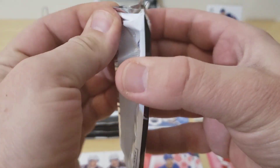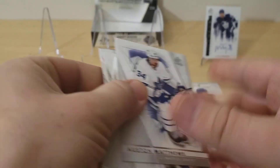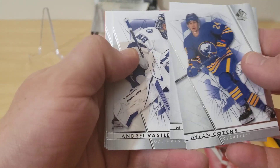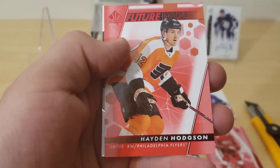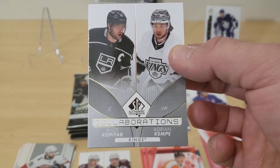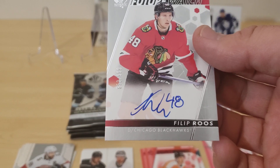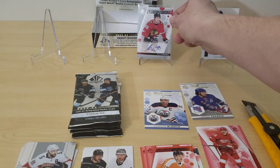Pack number six. Austin Matthews, Dylan Cousins, Miro Heiskanen, Andre Vasilevsky, William Carlson, Matthew Barzell. Future Watch of Hayden Hodgson. We got a Collaborations of Adrian Kemp and Anze Kopitar. And there's our Future Watch — Philip Roos. Nothing special at all, unfortunately. So there's the two autos, nothing that I'm really looking for, but they're both hard signed.